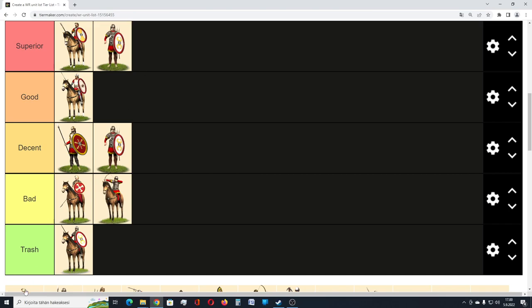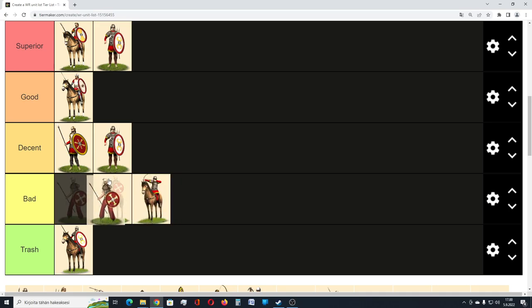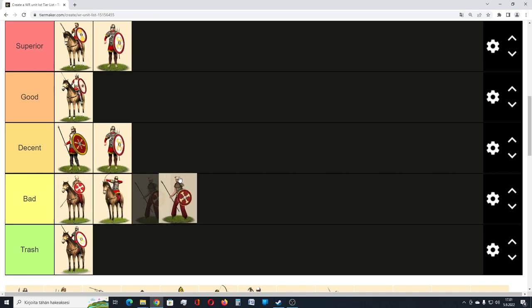Then we have the Foederati Infantry. They are spear infantry, pretty much early game spear infantry, and they are not that good. They won't hold the line well in battle, and if they start to route, usually other units start to route as well. They are not nearly as solid as Auxilia Palatinae or Comitatenses, and because of that I think they get a place in bad tier. In early game or in some defensive battles where you don't have many other troops, you might need them, but you should avoid these if possible.